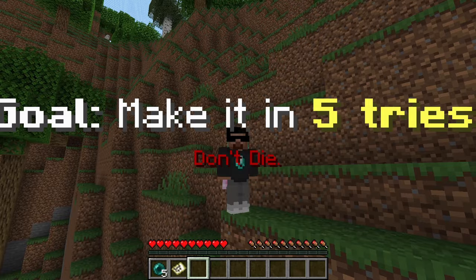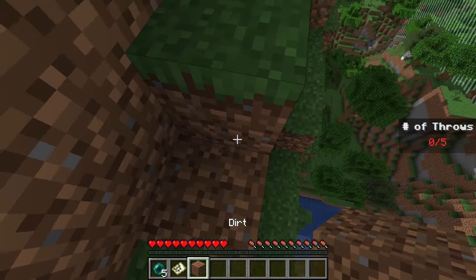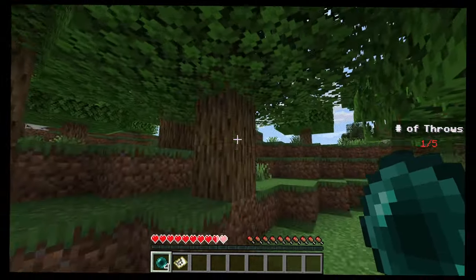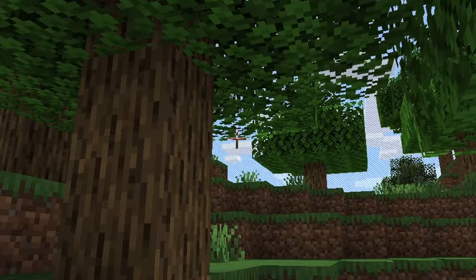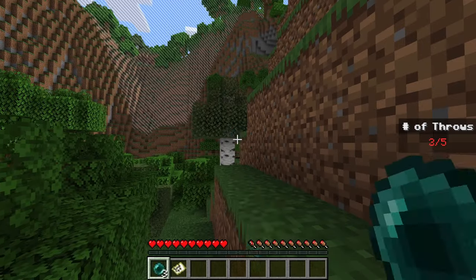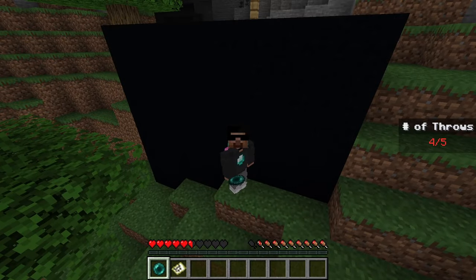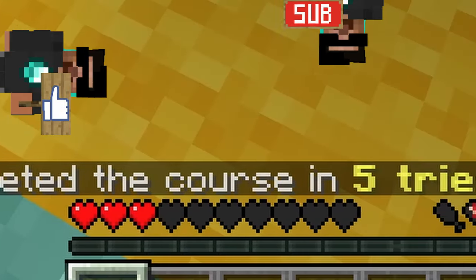Alright, our objective is to make it in 5 tries without dying. We only have slowness and jump boost, as mining is pretty much useless in terms of movement. I'd say we're pretty close to the goal in this direction. So let's chuck our first pearl. That wasn't the greatest throw, but hey, at least there's an opening. How am I this lucky? We just crossed the entire forest in one throw. Can I make it in 3 throws? I guess it's 4 then. I'm literally right next to it. That's it. No way guys, I actually made it. That means you have to like and subscribe.